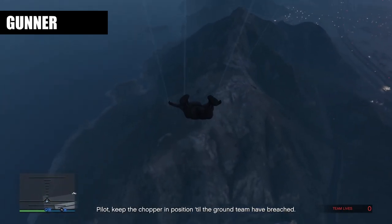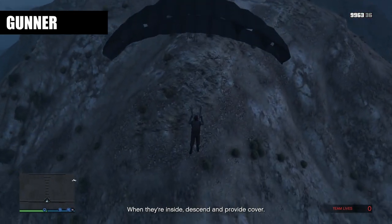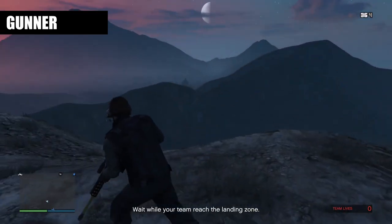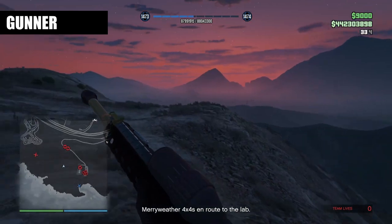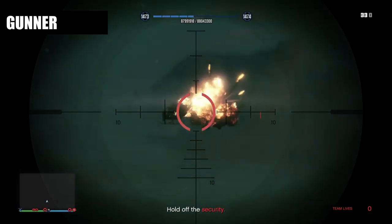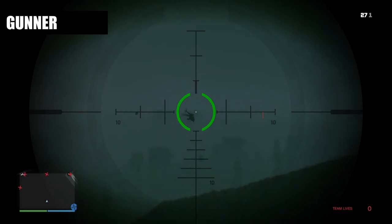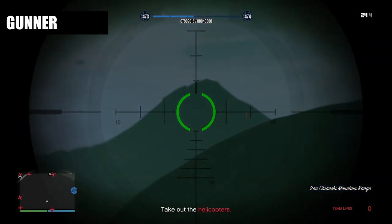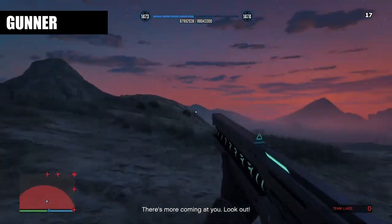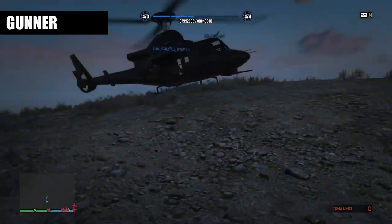After the ground team jump out, the gunner heads to the same flat part of the mountain as the pilot. The gunner's main role is to take out as many buzzards as possible while waiting for the rest of the team to pick them up. Again, the Heavy Sniper Mark II with explosive rounds is the best weapon here. When the rest of the team arrive, the gunner can, if need be, stay and take out some more buzzards while the other team shoots their miniguns. But the choice is yours.